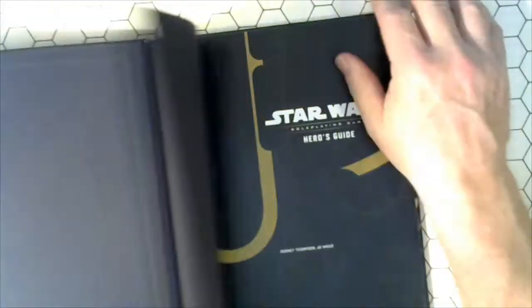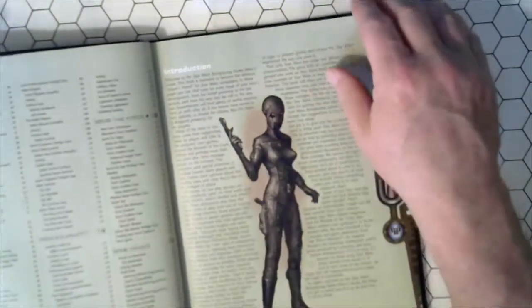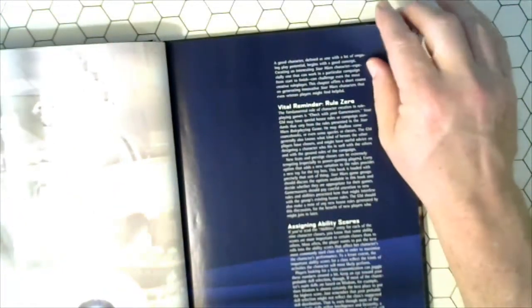And I couldn't pass up on it because it's just one more tool for my Star Wars game universe to add in. It's called the role-playing game, The Hero's Guide. And it would be easily adaptable to play in the West End Games version. So we got character creation.